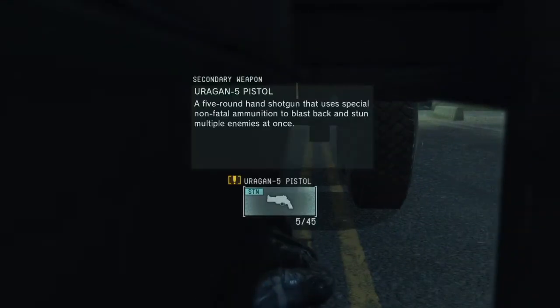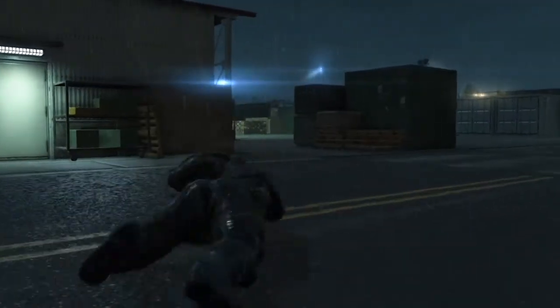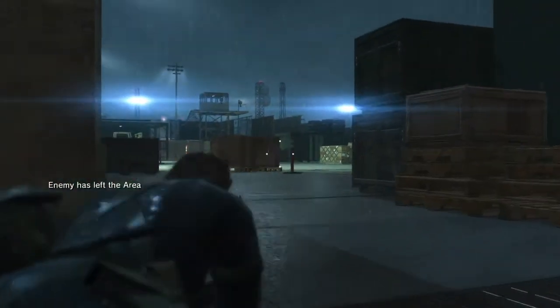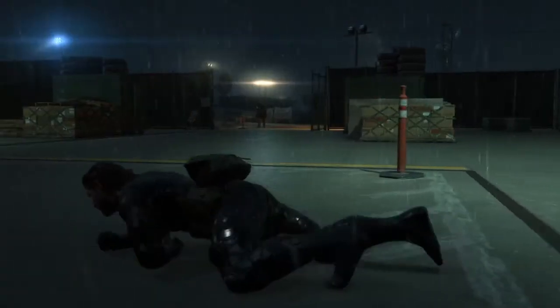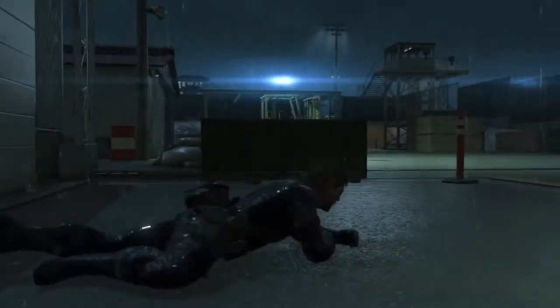Coming in at number 9 is pretty much the better version of the shotgun we just went over — it's the Urgun. It's pretty much a pocket shotgun, and if you've been watching this channel, you know I'm a fan of those. This shotgun ranks higher than the standard 12 gauge pump action: one, because it's non-lethal, which will give you a score bonus when you're playing through missions, and two, it's CQC compatible so you can use it when you grab guys. It's also a lot more easy to manage. I believe this gun has a lot more range — on the mission where you have to rescue Kojima from the helicopter, you can use this handgun throughout the entire time. So number nine: the Urgun shotgun pistol.